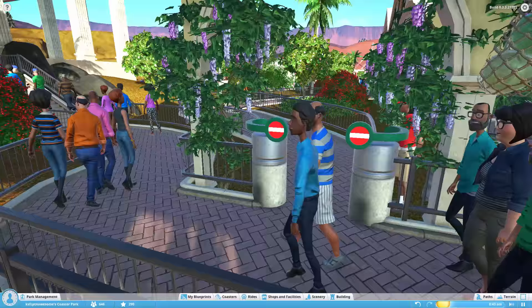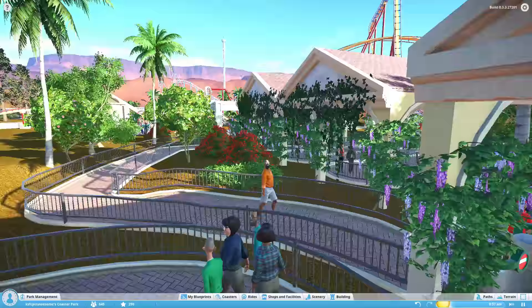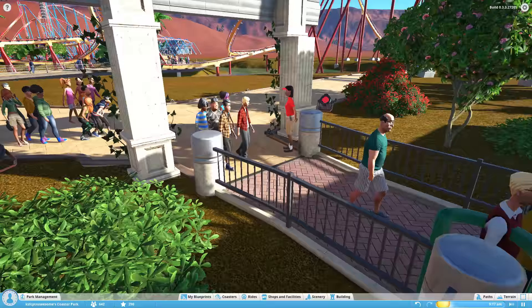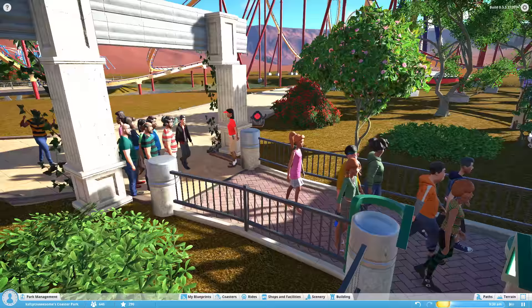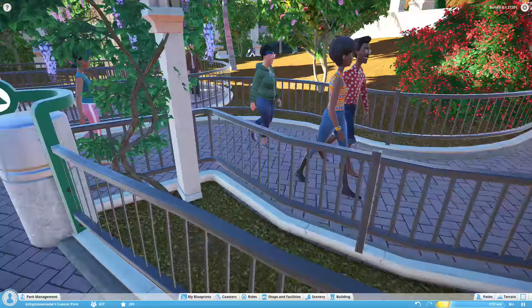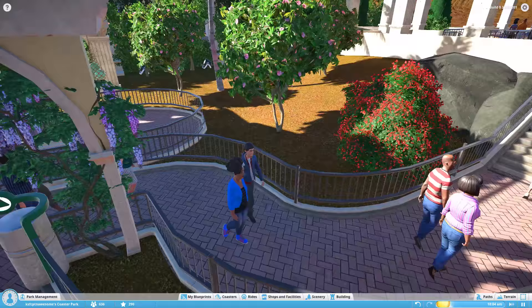Right here you have the priority pass exit that leads into the normal queue. Now let me give you guys a quick tutorial on how to properly use the priority pass. You want the priority pass to start at an early point in the line — not too far in as to where people will have to wait in line, but early enough. And not too early to the point where it's right there, because it'll create a blockage temporarily. You see how those people stopped right there? That happens all the time.